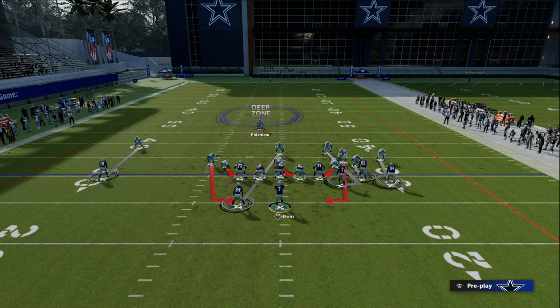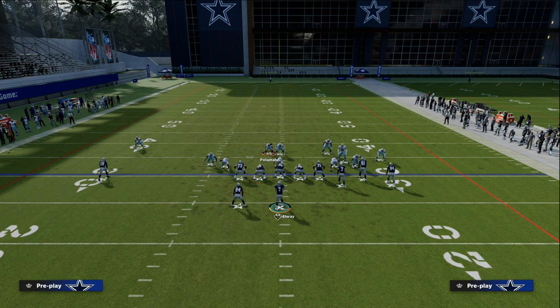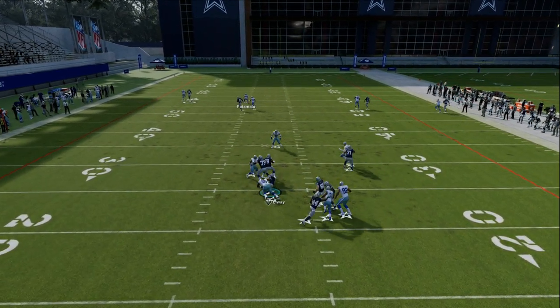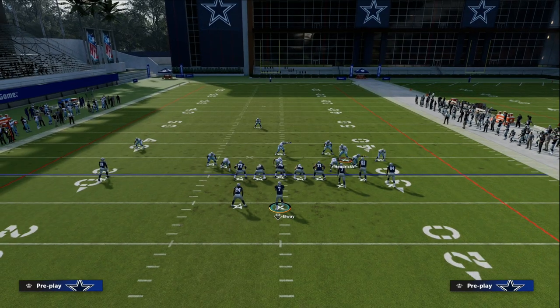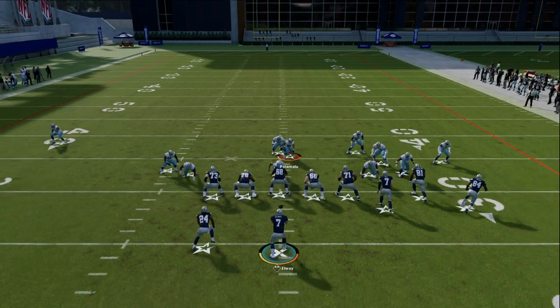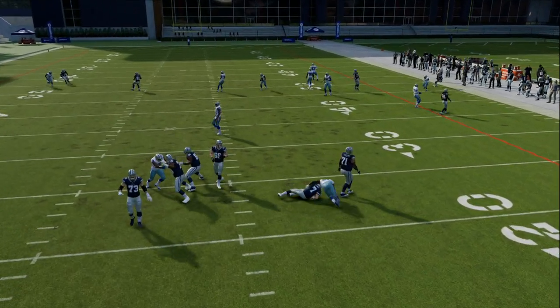This blitz is super powerful, and you can easily drop coverage off of it. Even if they're going to block the running back, a lot of times you're still going to come completely free even sending only four. For one last thing, you can actually drop everybody on the right side and only send two people at the quarterback, and by and large it's going to come free every single time. It's one of the glitchiest blitzes in Madden.